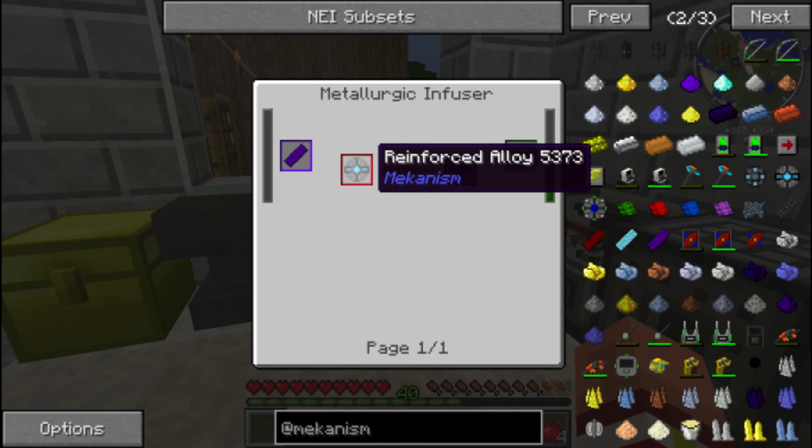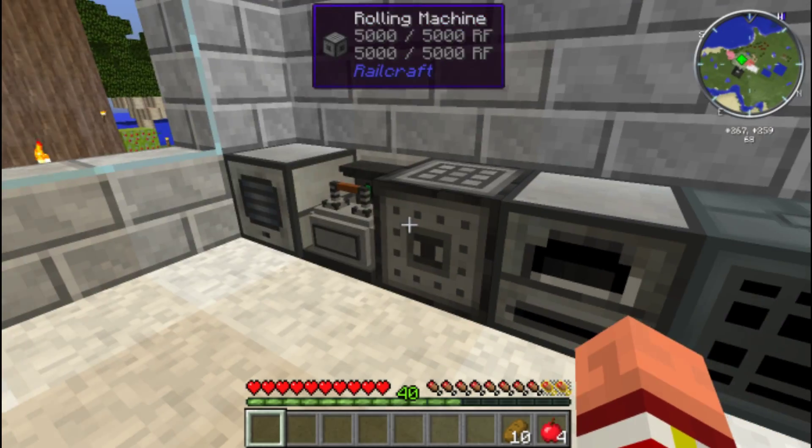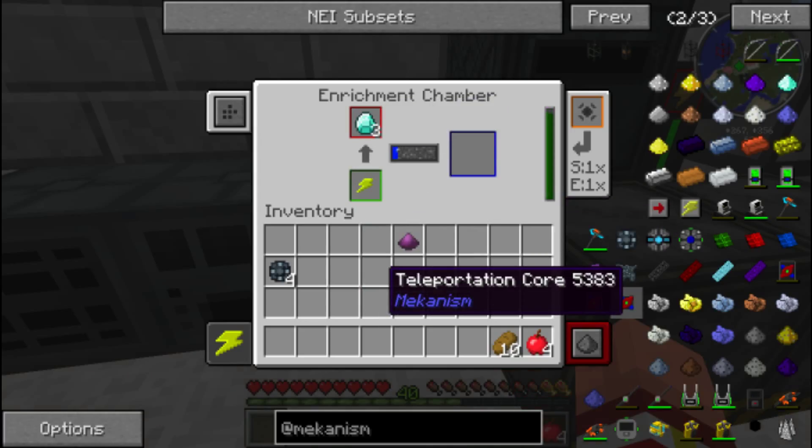Okay, what else can I use instead? I can use compressed diamond — and that's in the enrichment chamber. Done, I've got an enrichment chamber. Stop making things more difficult than they have to be, Flag. There you go, buddy!